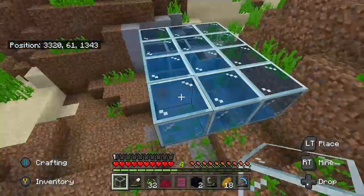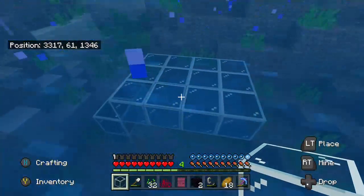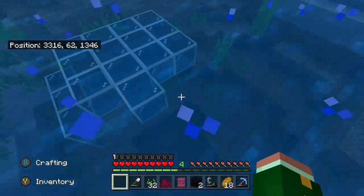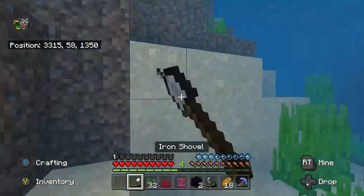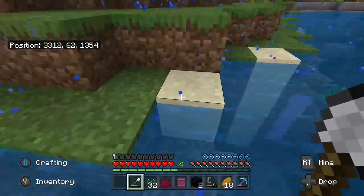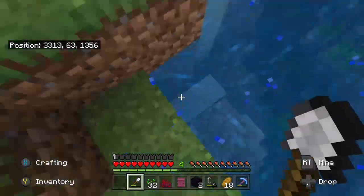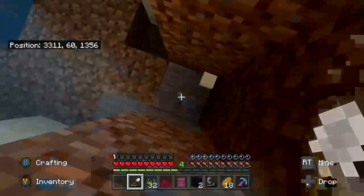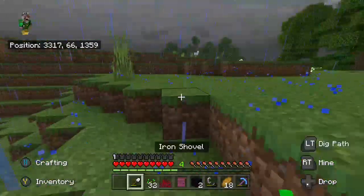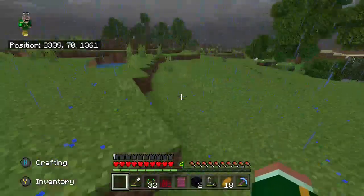That'll be my underwater base. Ow — I'm drowning. Boom. I need more glass. I don't think there's sand here — just kidding. I don't know if there's a way to make a sand generator or something like that. I also have plans on making an island over here. It's lagging really bad — probably the rain.